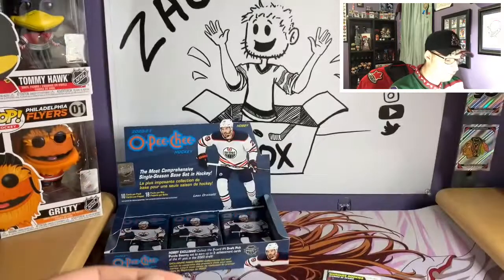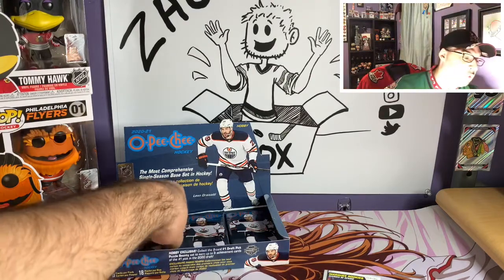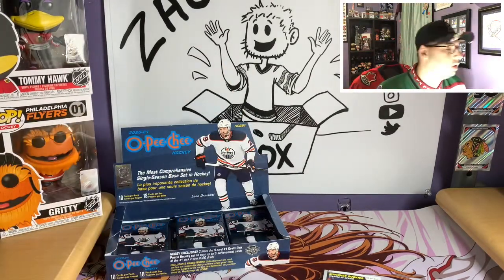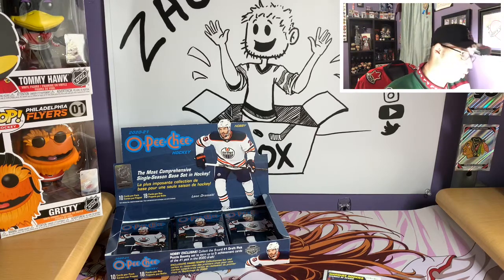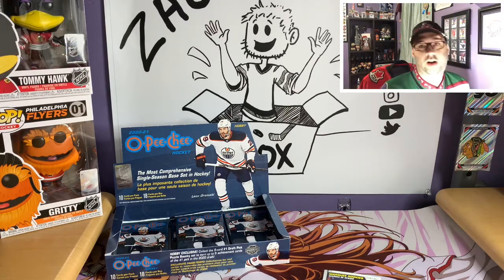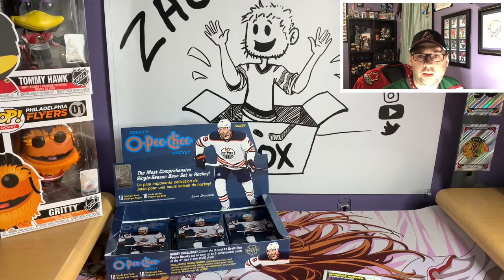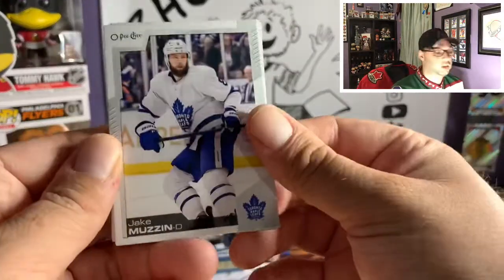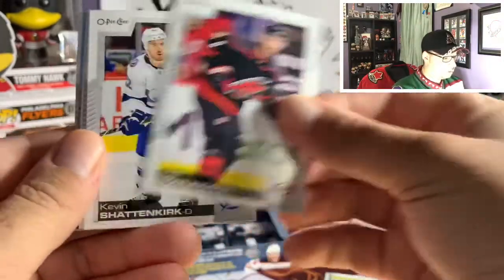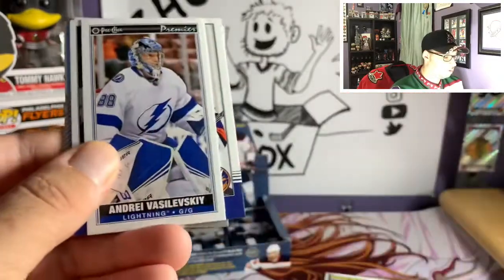Also got Jonas Korpisalo, Anthony Beauvillier, and Marc-Edouard Vlasic. Cool Hockey currently has a sale — 40% off jerseys for every team eliminated from the playoffs, 10% off for teams still in it. When this video comes out the playoffs should be over, but normally you can get a jersey with name and number for around $130 US — a really good deal.